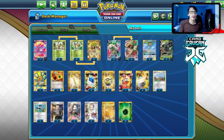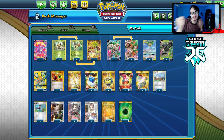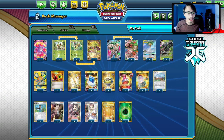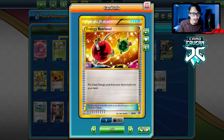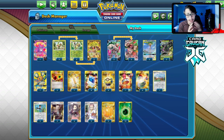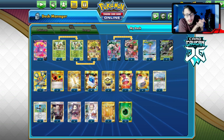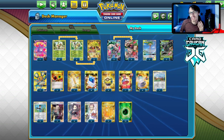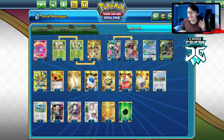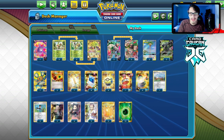We play four Switch and three Bird Keeper so we can constantly switch between the two. We have Energy Retrieval to get energy back. There is no counter to Fire — that's the only issue with this deck. I couldn't think of any good fire counters. You could play Doubling, but Doubling isn't going to carry you to a win against Centiskorch.